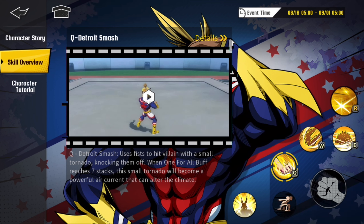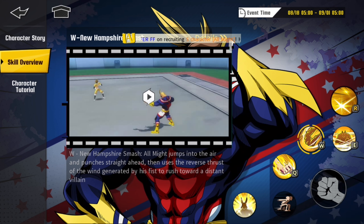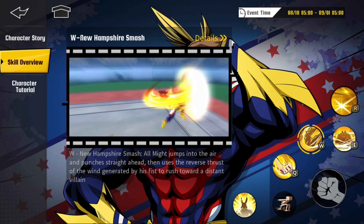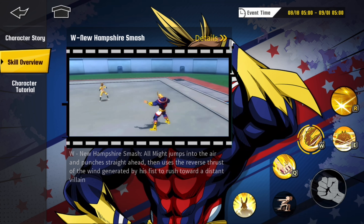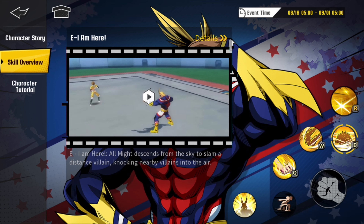Let's look at All Might's Q skill, the Detroit Smash. His Q skill uses fists to hit a villain with a small tornado, knocking them off. When the One for All buff reaches seven stacks, this small tornado will become a powerful air current that can alter the climate. Looking at the animation — he does a huge tornado and sends them flying. That level seven animation is basically an ultimate animation. That is sick. I would have been scared if I saw this in PvP — I would already know I'm dead.